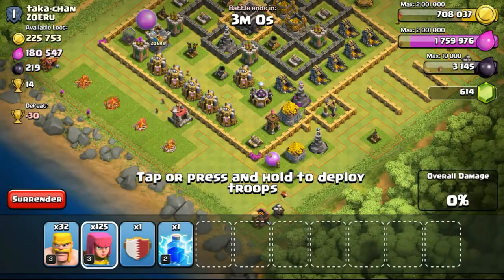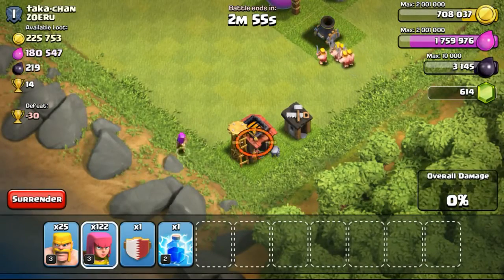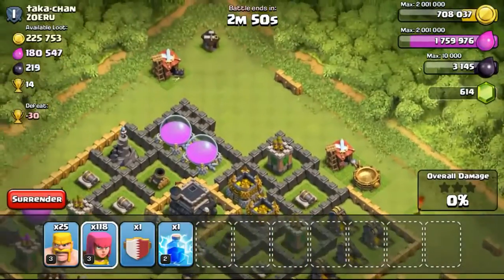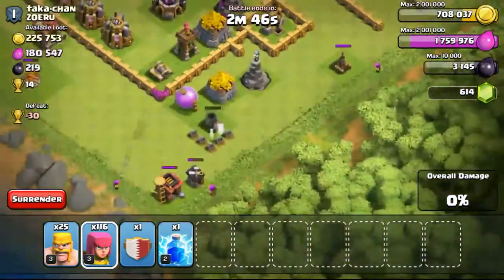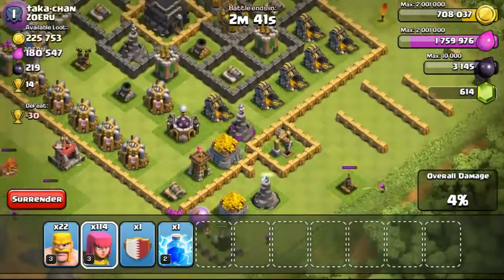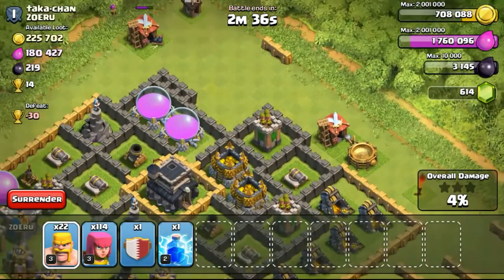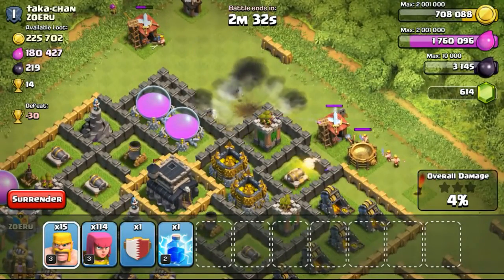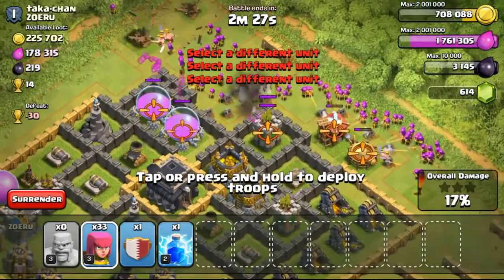Going ahead with the next attack — this base is a Town Hall 9. I decided to drop some archers on the left side first to take out the army camp, then dropping some barbarians to take out the mortar. This base has 4 storages because it's a TH9, and the 2 storages in the middle behind the walls are the highest level — level 11. I decided to go for it, as I had a little confidence.